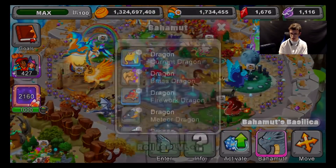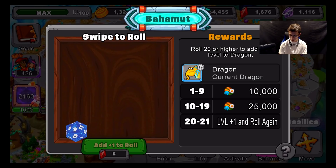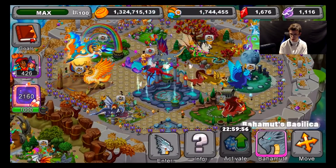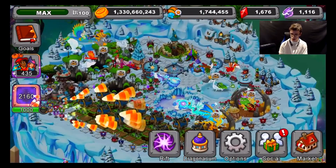Come on, Bahamut — give us the power of leveling up. We got a nine, so that's 10,000 food. We also got some gold to collect, and some gems and stuff like that.